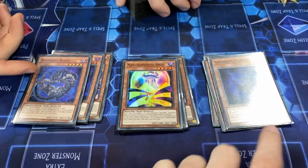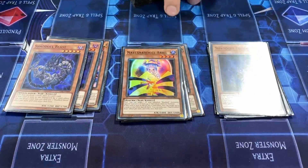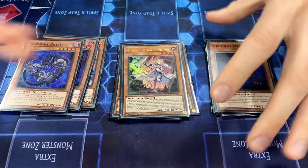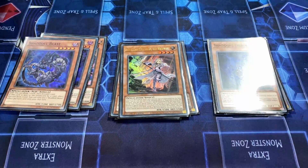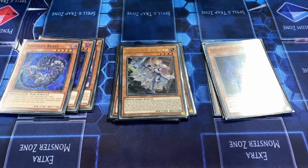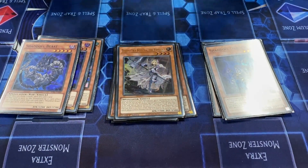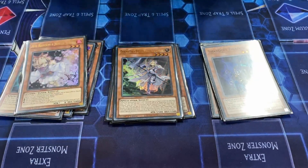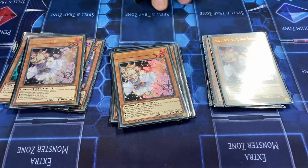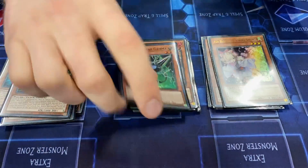Shout out to Ben for hooking me up with that. We play one Ecclesia and a small Dogmatics package. Nadir Servant is a free plus and we only need one Dogmatic; Fleur is a brick so we just play Ecclesia because it adds Punishment, the best card in the game. We play triple Ash Blossom — it hits everything, hits El Shaddoll Fusion, hits every deck.